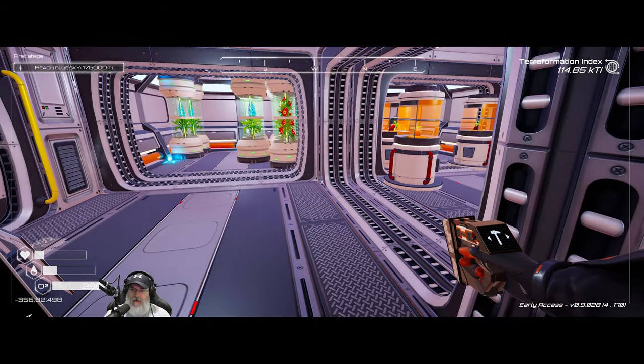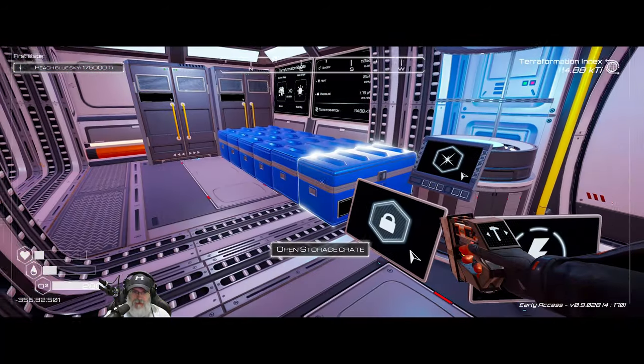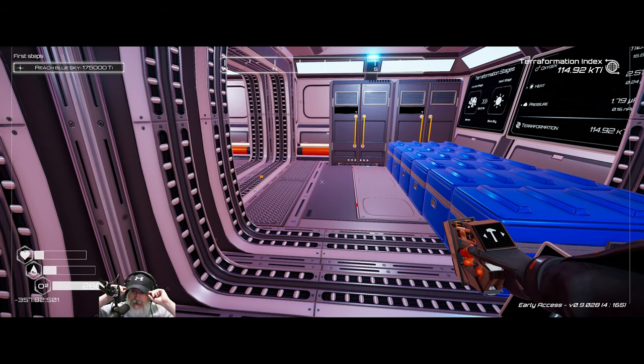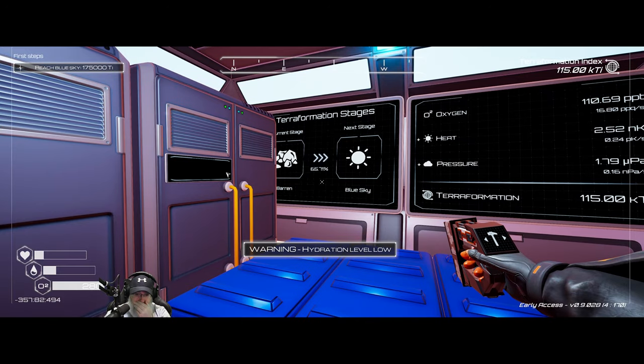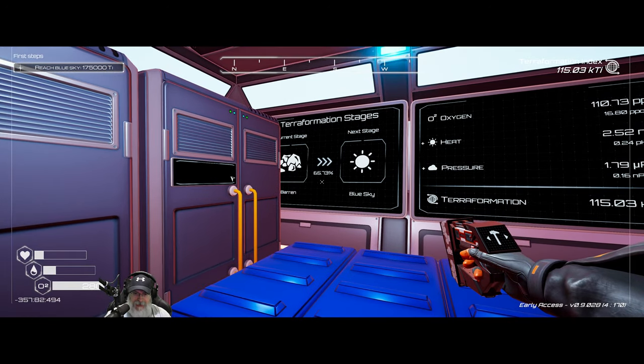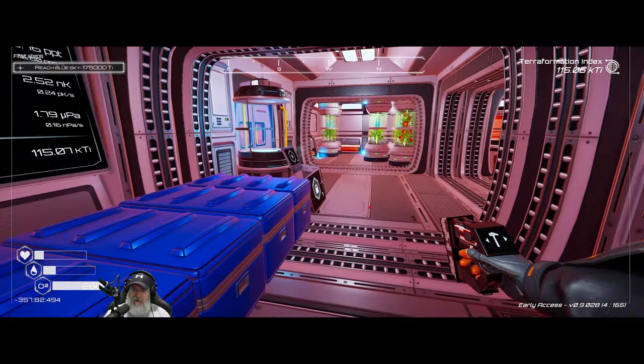Welcome back, everybody, to the Planet Crafter. I'm the Bearded OG, and in this episode we're going to get started with setting up some heaters and some drills, and start fast-tracking our terra formation to the Blue Sky stage. We are 65% of the way there.